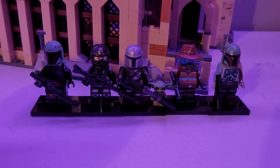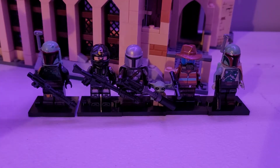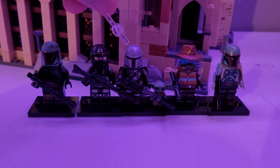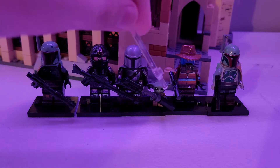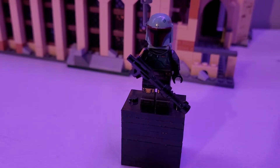It's got five minifigures: you got Boba, Fennec, Mando, Cad Bane, retro Boba Fett, and Grogu — so five figures plus Grogu. Let's get into the figures.